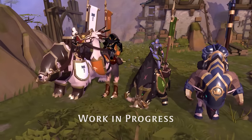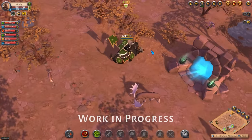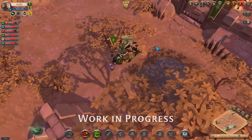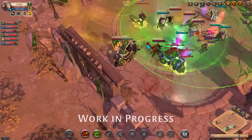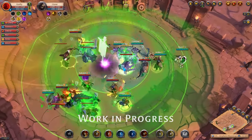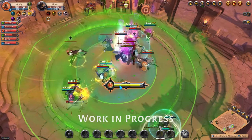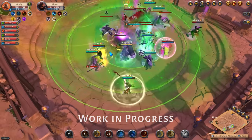The Limehurst Elite Boar can dash forward, damaging unmounted enemies and knocking them backwards. In addition, when using this mount while flagged for the Limehurst faction, you can use its Boar Vitality ability to dismount and at the same time provide your faction allies with a large healing area of effect.